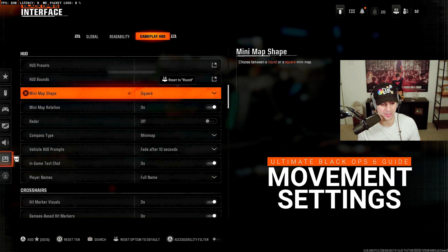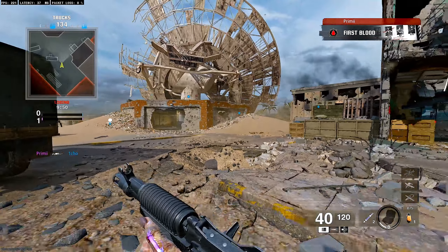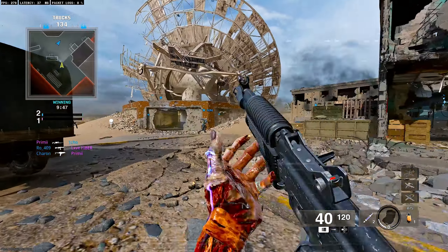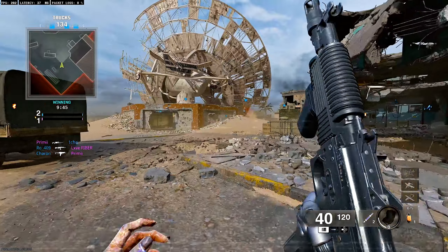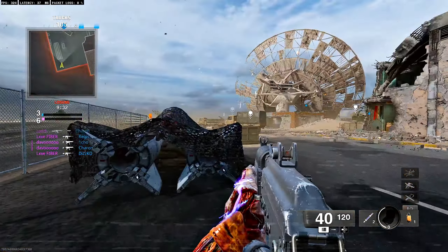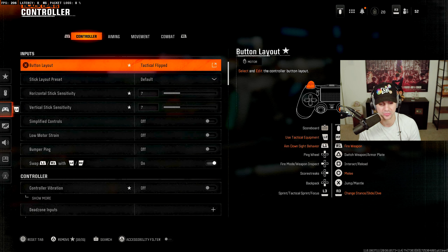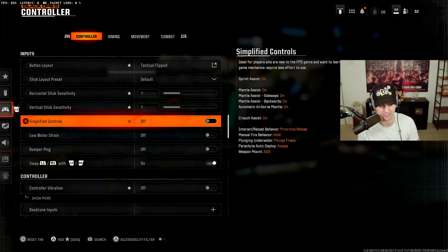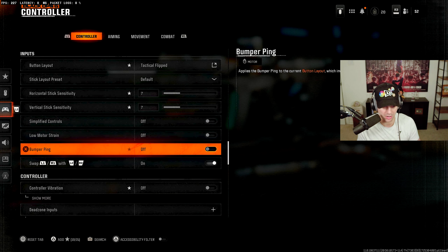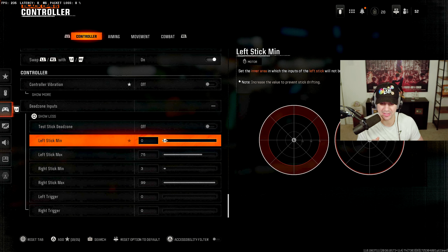That covers the most important Gameplay HUD settings. Now for movement settings and the Omni Movement tutorial. For controller settings: I play on Tactical Flip layout, sensitivity 7/7, simplified controls off, controller vibration off. Dead zones are very important — the left stick minimum is key to activating rotational aim assist.